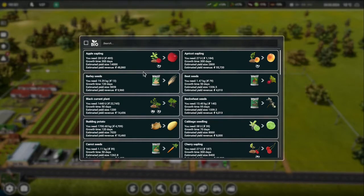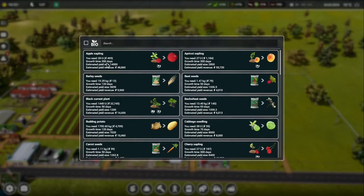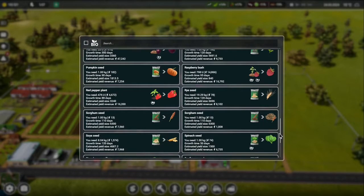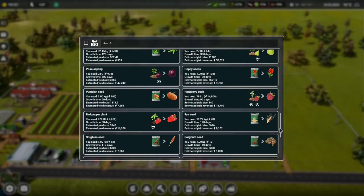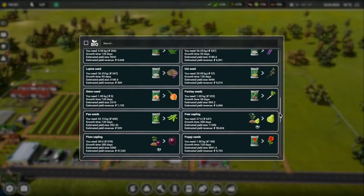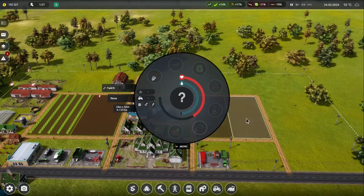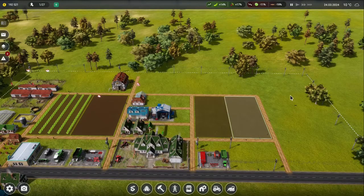Shall we do orchards? The only thing is I'll need another car park and a planter for them. They make big money but it's 300 days, you know. There are other crops like wheat that'll grow a lot faster. Sunflower, spinach — red pepper plants aren't bad, 16 grand for every 88 days. Raspberries are fairly similar. But you know what, maybe we just do it — maybe we put in apples here and thinking about pears too. Apples and pears will now go in.